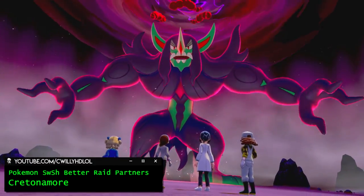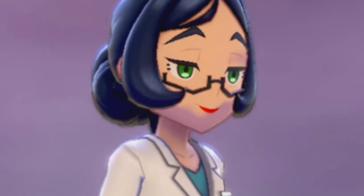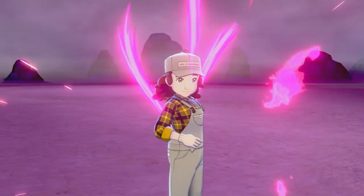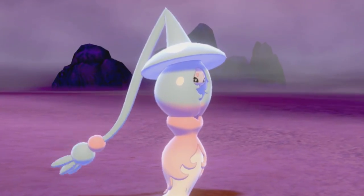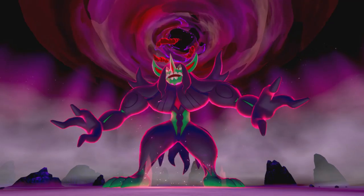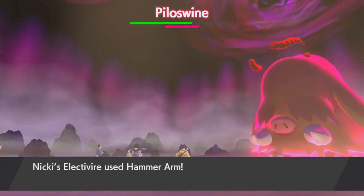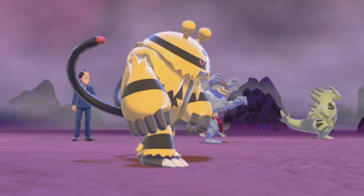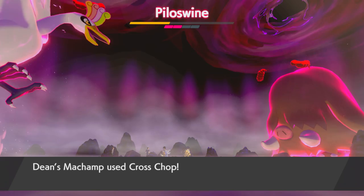Raid partners. In Sword and Shield, you can participate in raids with up to four people. If you don't fill the spots, NPCs will be thrown in to help — or so they say. If you've done these raids alone before, you'll know just how awful they can be. I've lost so many raids solely due to NPC Farmer John trying to use Sleep Powder on a Legendary while it's already asleep. Most of the time they're just a waste of space. So thankfully, someone went in and actually added a brain to these NPCs. Now they make better choices and have plain better Pokemon — the first raid I did with this on, the trainers had Electivire, Machamp, and Tyranitar. Now they'll actually help you defeat the Dynamax Pokemon.